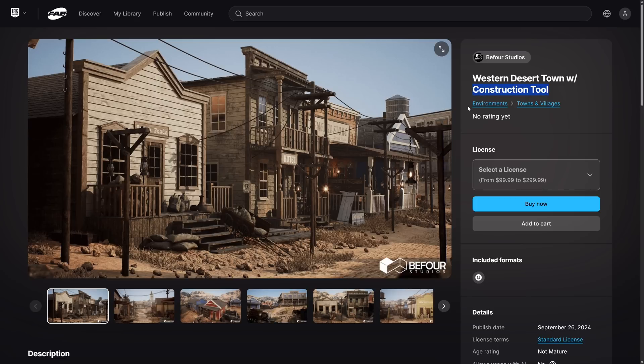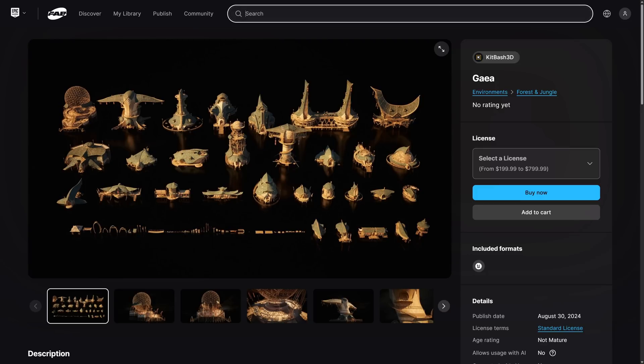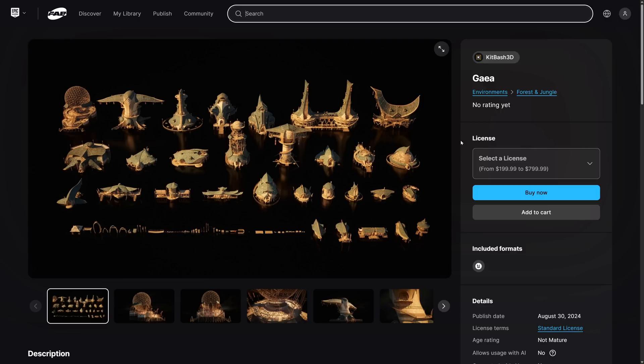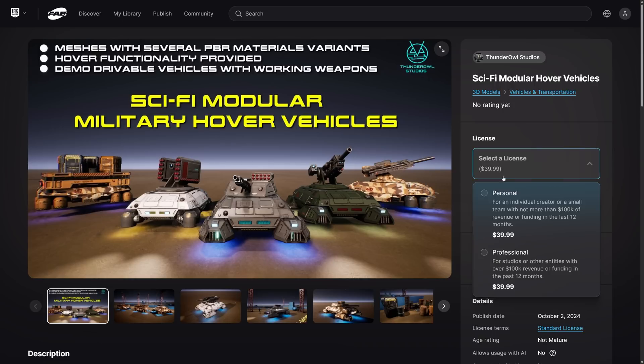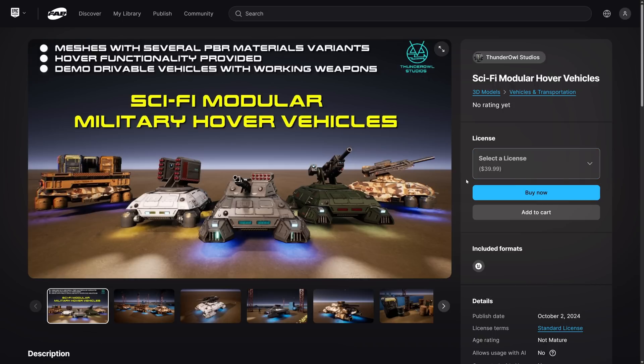That construction tool, I think it's going to come back and bite us in the butt as we will see in just a minute. That's a $300 asset. Then we have Gaia from Kitbash 3D, and this one is up to $800 — so we're at $1,100 at this point. And then we have one more asset here, which is the Sci-Fi Modular Hover Vehicles, a collection of futuristic hovercrafts. This one is $40, so you're looking at over $1,100 worth of assets.